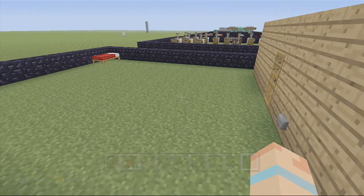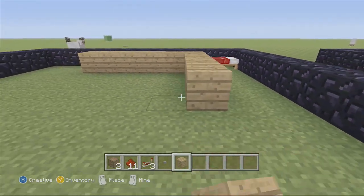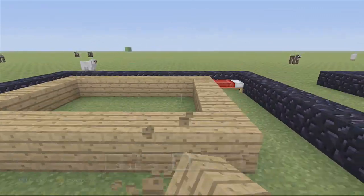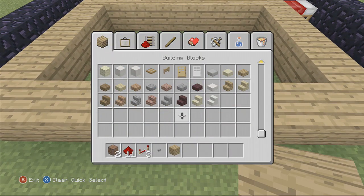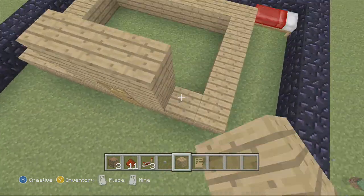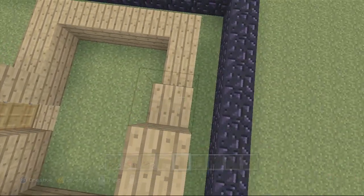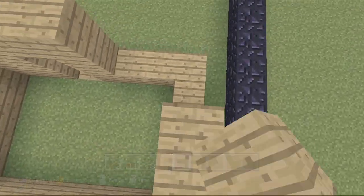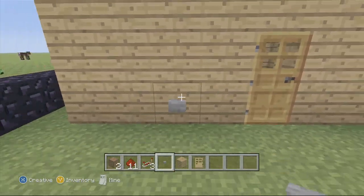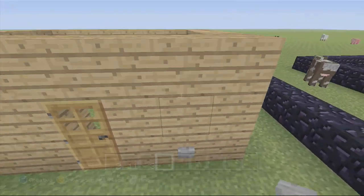You're also going to need your house. We're going to build a little tiny house here just to improvise what your house would look like in Minecraft. I'm going to put a door there too. We're not going to put a roof on it. The doorbell placement — you can put it on whichever side you want, but you have to make sure it's one block away from the door, so we're going to put it right there.